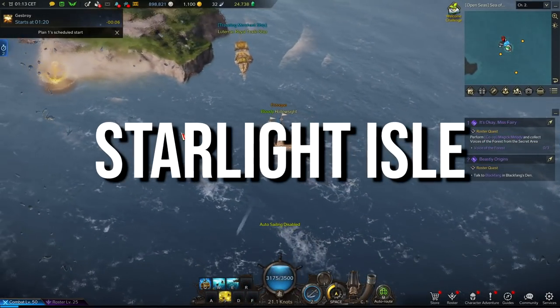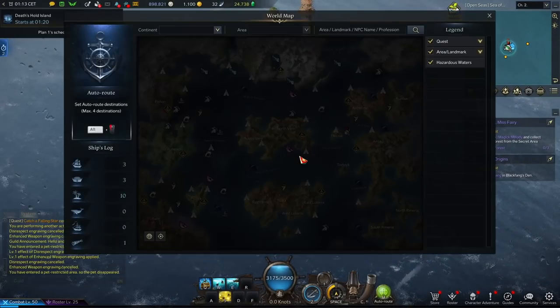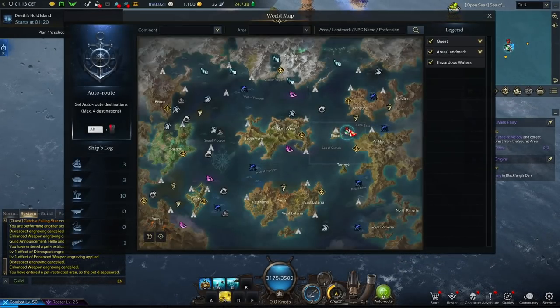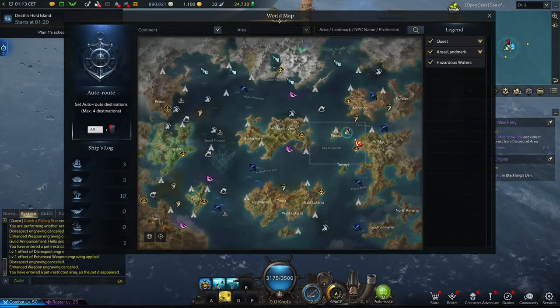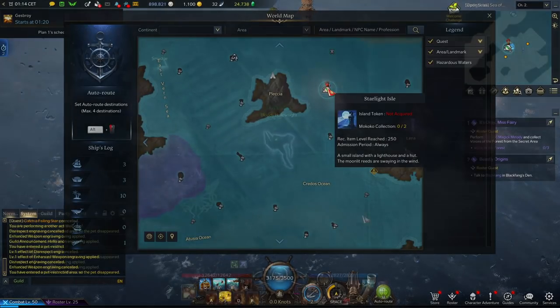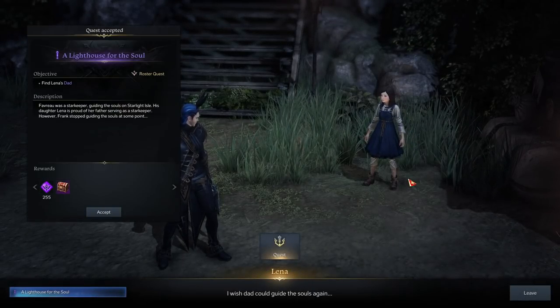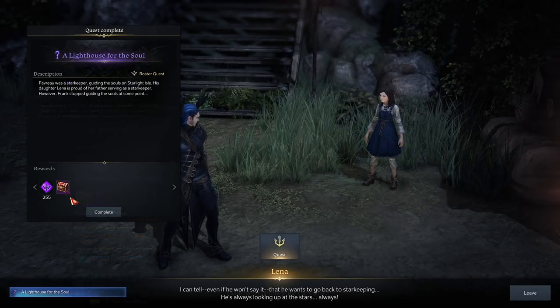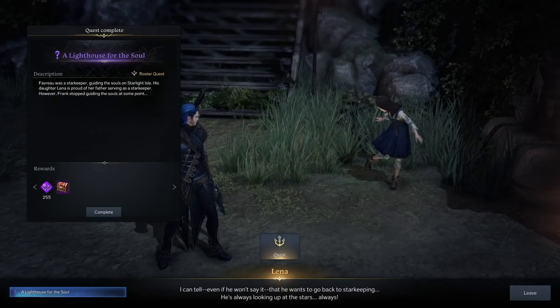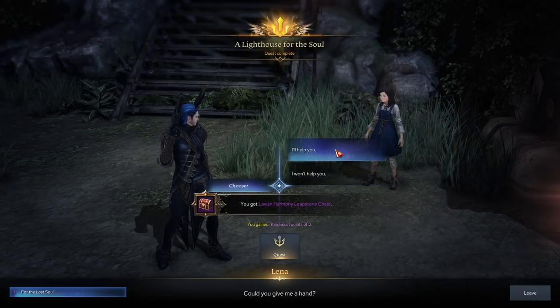My next island to suggest is Starlight Isle — a super fast venture where you just go speak to a daughter, then the father, then the daughter again, resulting in the easiest 10 Harmony Leapstones of your life. The full quest line is much more convoluted and will require about an hour to fully complete, requiring a trip to Shushar. For time efficiency, I just do the first step and then complete the other steps whenever I'm near them around the world.